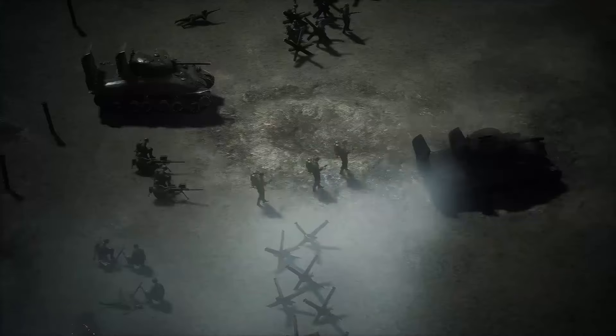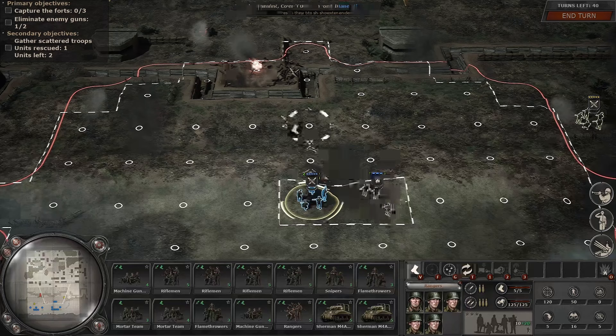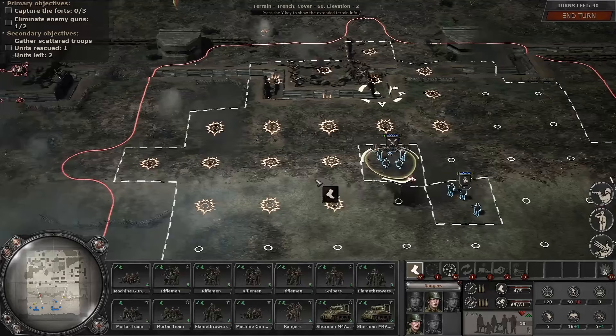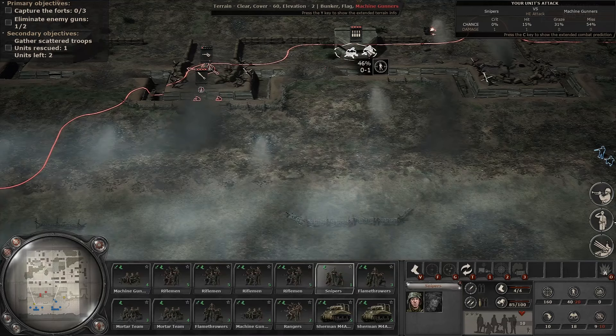So that was our big foe we're up against here. There we go, we made it and got this first group of rangers rescued. Now we unfortunately discovered a machine gun nest. I wonder if we can hit these guys at all — it's going to be tough. Did we get one? Yeah, looks like we got one.